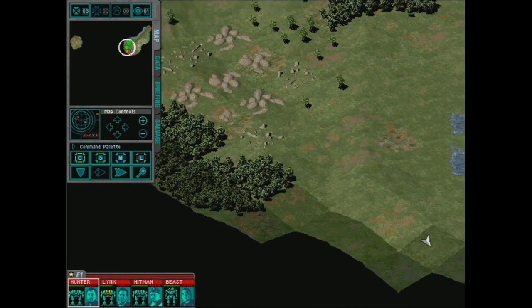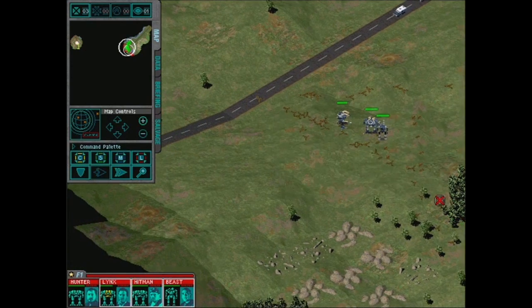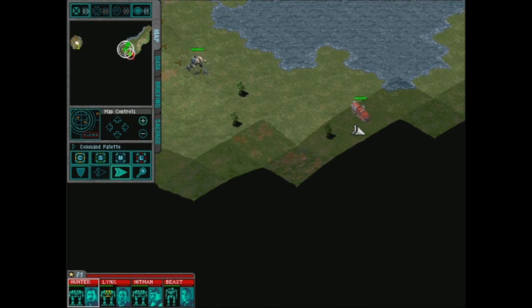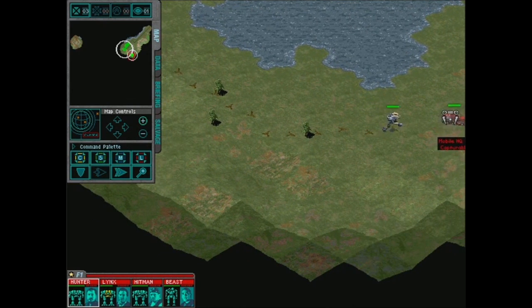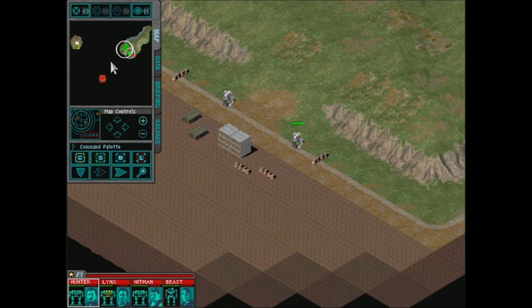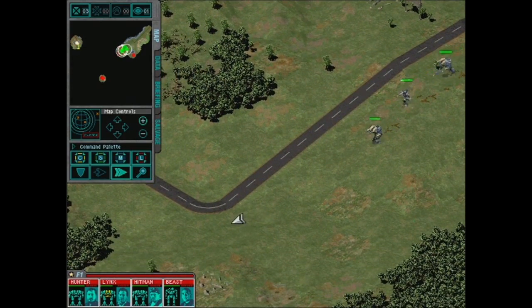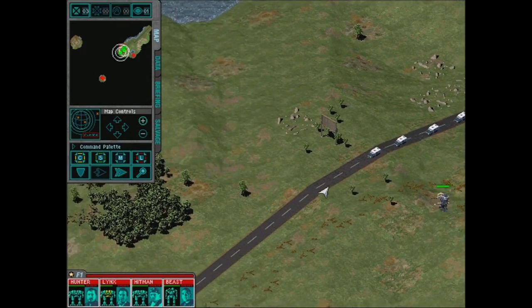I don't want to get too far away from the ambulances. If we capture this headquarters it should reveal where all the enemies are. There we go — oh, there are some supplies we could try to capture. But I don't want to risk getting too far away from the actual mission we're supposed to be accomplishing. We're being trusted with a great important mission here — escorting these ambulances.